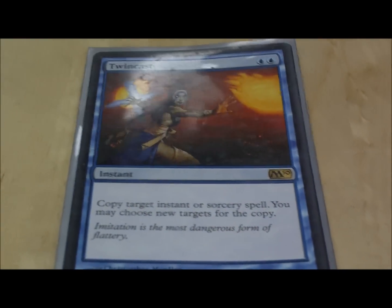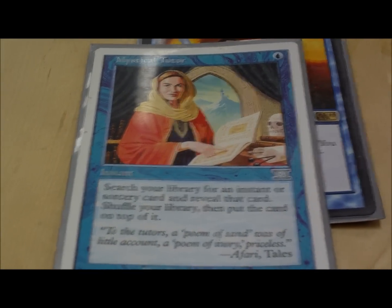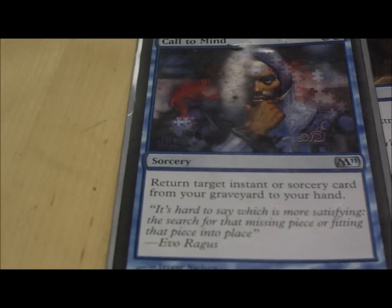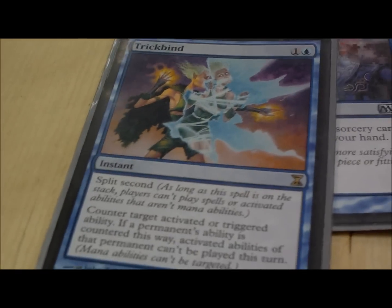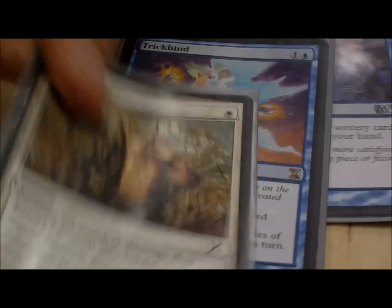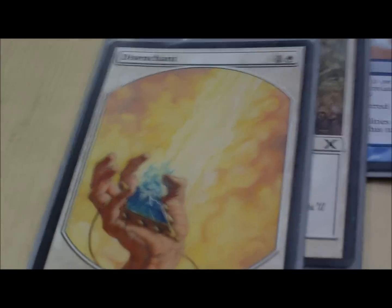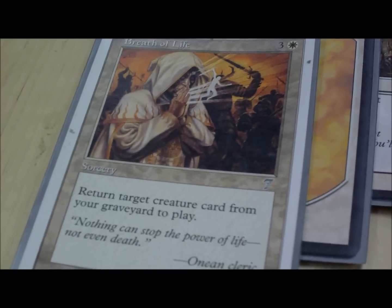These are miscellaneous spells I like because they're good. Twincast — everyone knows what it does. Mystical Tutor tutors up anything you need. Time Warp — it's fun, you get to take an extra turn. Call to Mind is essential — brings back any instant or sorcery from the graveyard. Trickbind counters activated and triggered abilities. Holy Day is white Fog. Disenchant gets rid of pesky artifacts or enchantments.